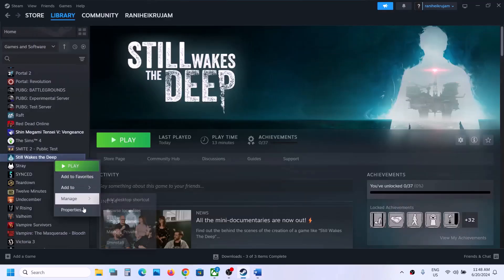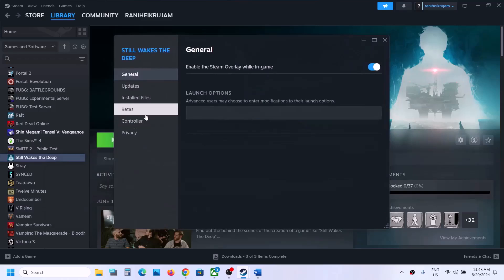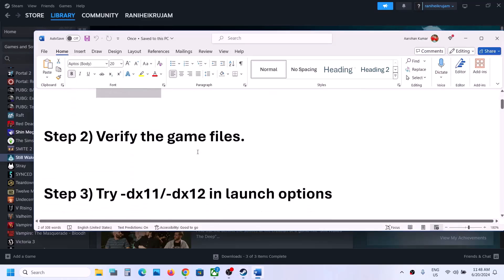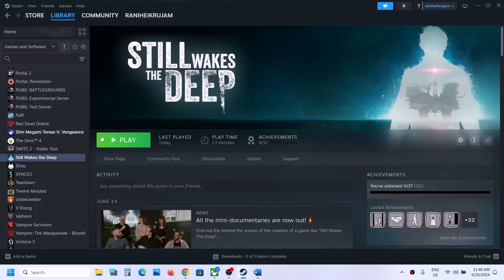To verify the game files, make a right click on the game, select Properties, and then go to the Installed Files tab, then click on Verify Integrity of Game Files. Once the verification is complete, you can launch the game and then check.